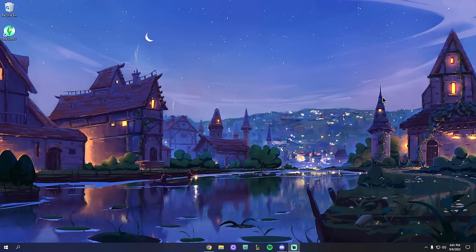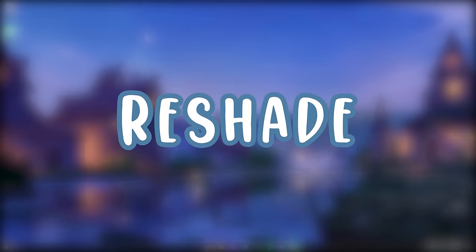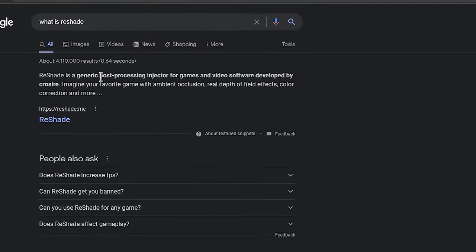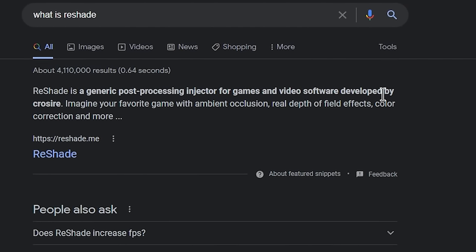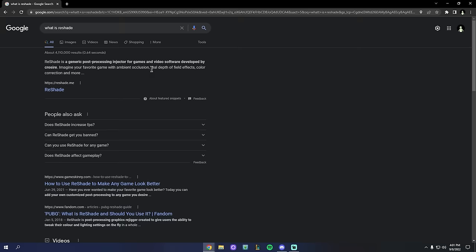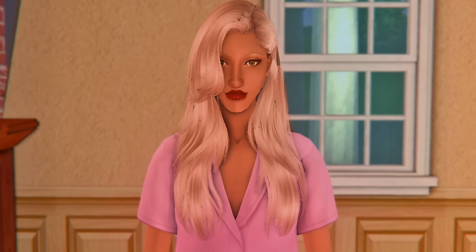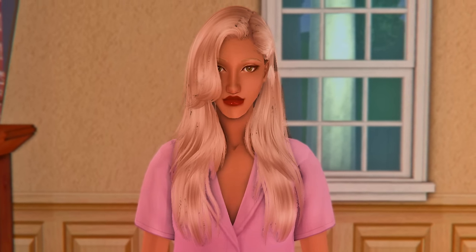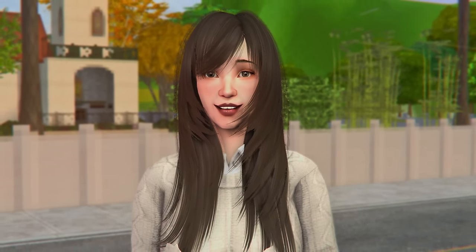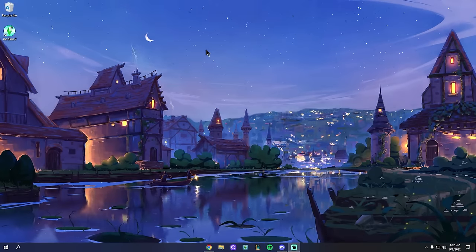Now that we can install custom content, let's dive into how to install ReShade. According to Google, ReShade is a generic post-processing injector for games and video software — imagine ambient occlusion, real depth of field effects, color correction, and more. I'll put some screenshots on screen now so you can get a feel for what it looks like. It will elevate your graphics tenfold and make your game look beautiful.